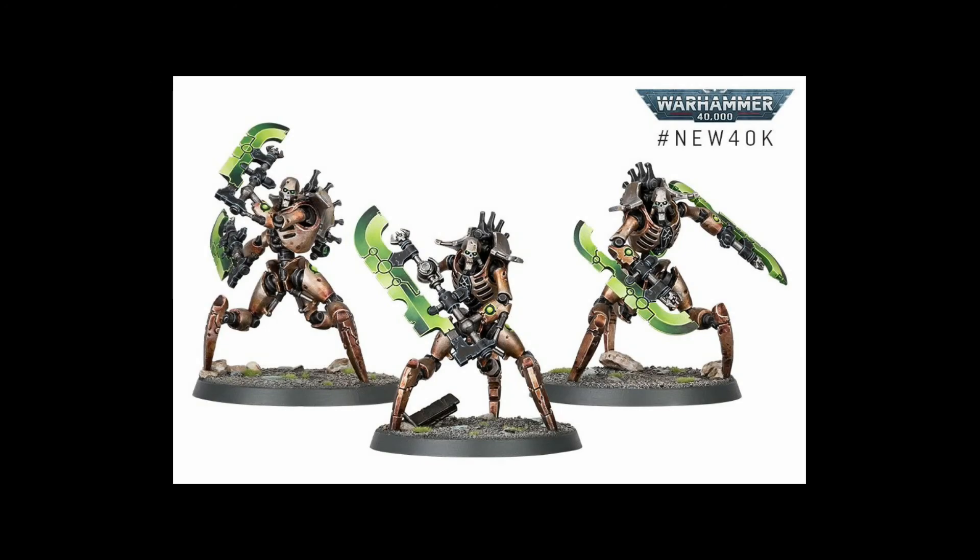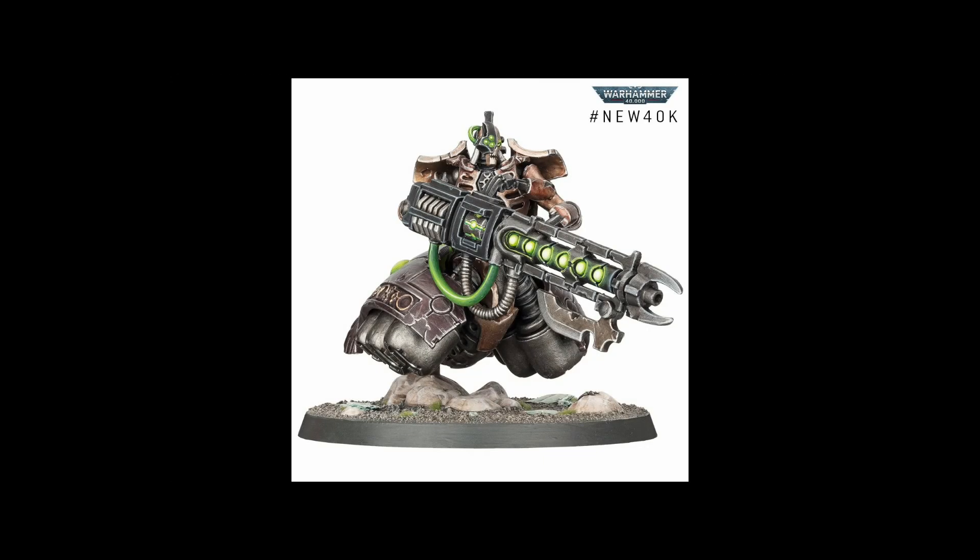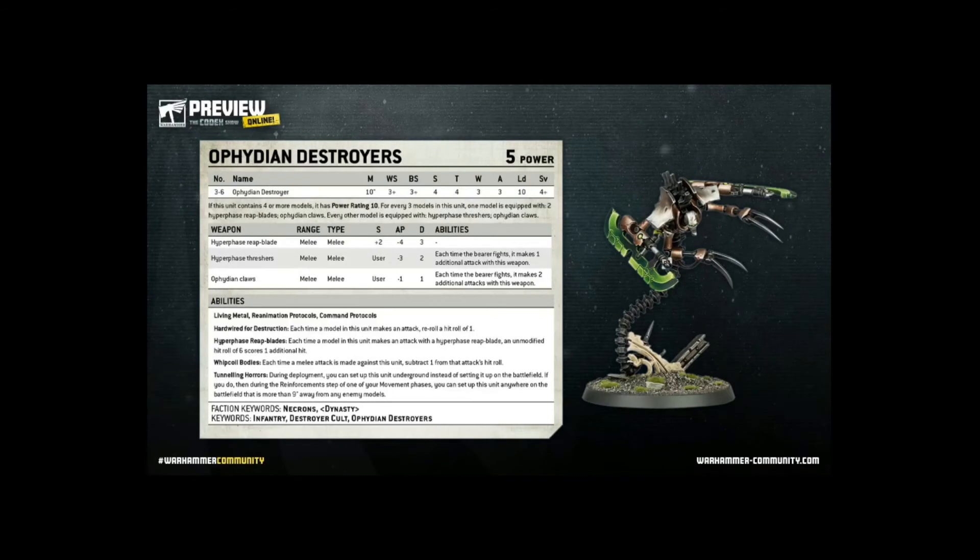Scorpec Destroyers are quite swift, but they don't have this sort of deployment shenanigans, so they will have to advance on the opponent from your own deployment zone, meaning the opponent gets a chance to deal with them. If you have Locust Destroyers in your army as heavy support, the opponent is going to want to deal with those to stop them destroying his tanks or heavy units. As such, this unit can provide a real distraction, and that could be worth quite a lot.